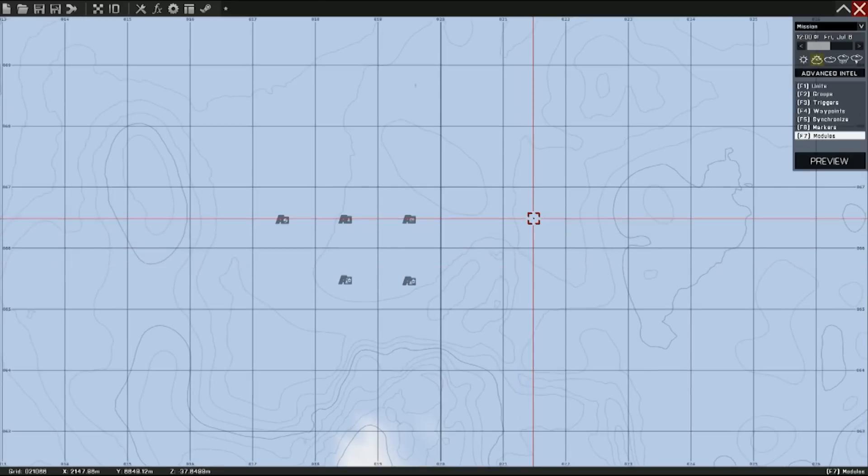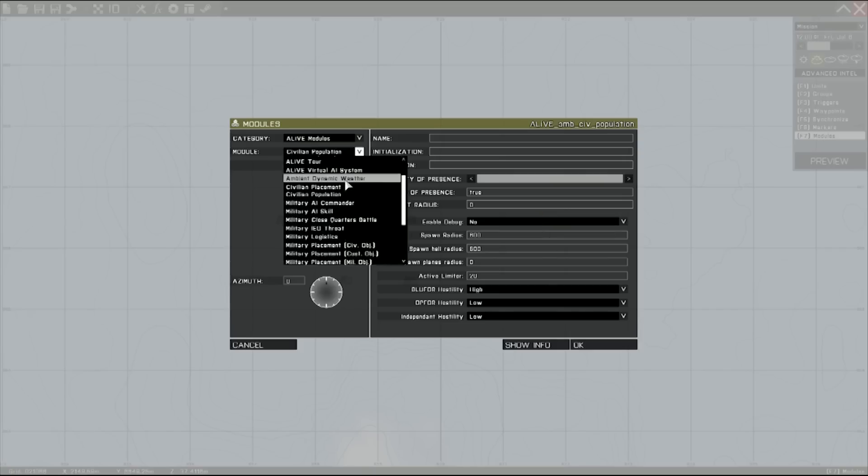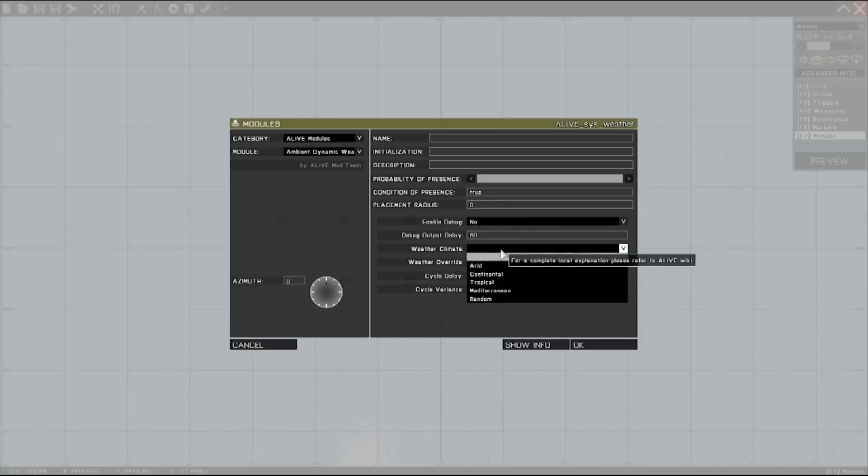Next thing we'll do is we'll go ahead and do the weather module. We'll do this off to the side and select it here. We'll leave the debug on now, and we'll change the weather climate to Mediterranean.